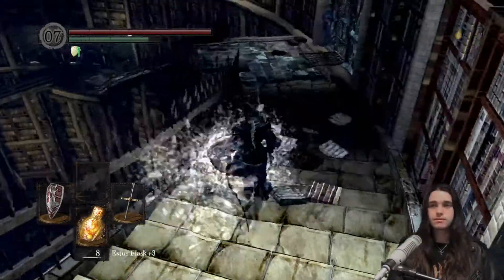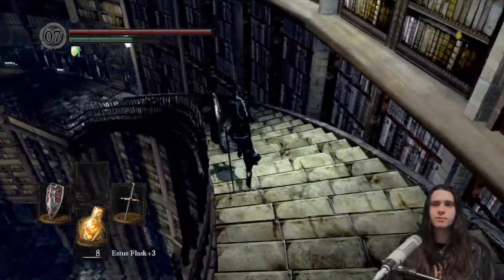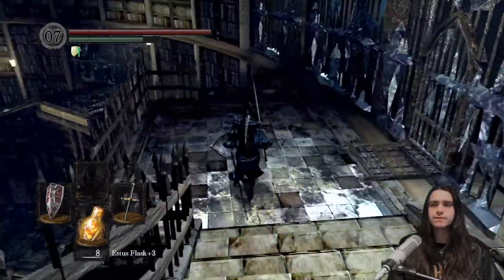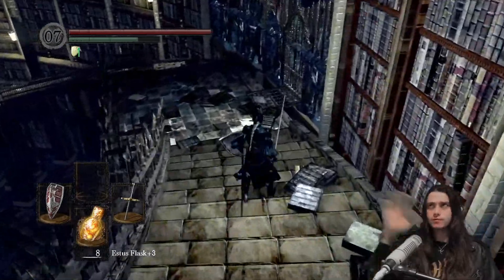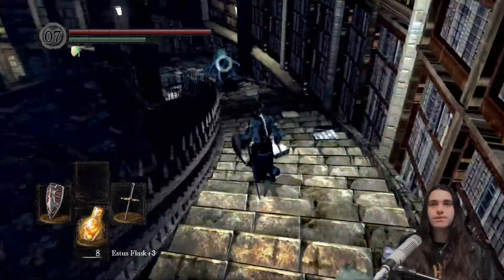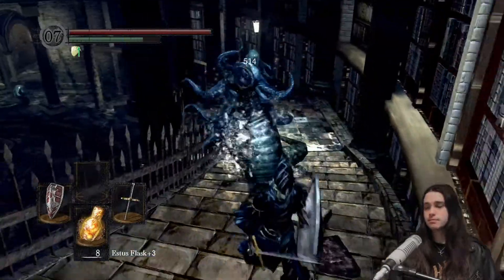I could go and get the Black Bow of Pharis — that's usually the ideal bow. I can't remember where to get it though — I think it's from one of the spirits in the Darkroot Forest, sort of off to the right side. I might go and get that, and if it's not from a spirit it's on the ground as a pickup — one of the two.